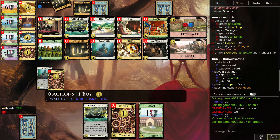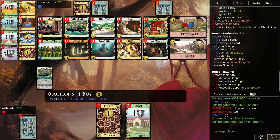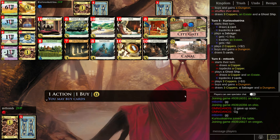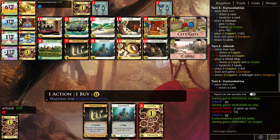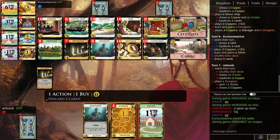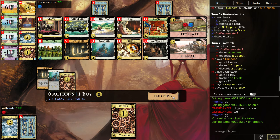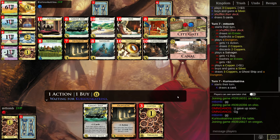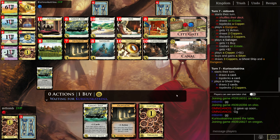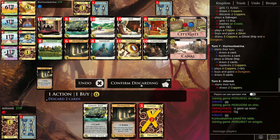This is interesting — I top-decked it because I want a Dungeon now. There's my Ghost Ship. Maybe silvers with Seer — careful, that's another Dungeon. Opponent didn't get it. Okay, Salvager — should be a Silver now. That's interesting. Back on top.